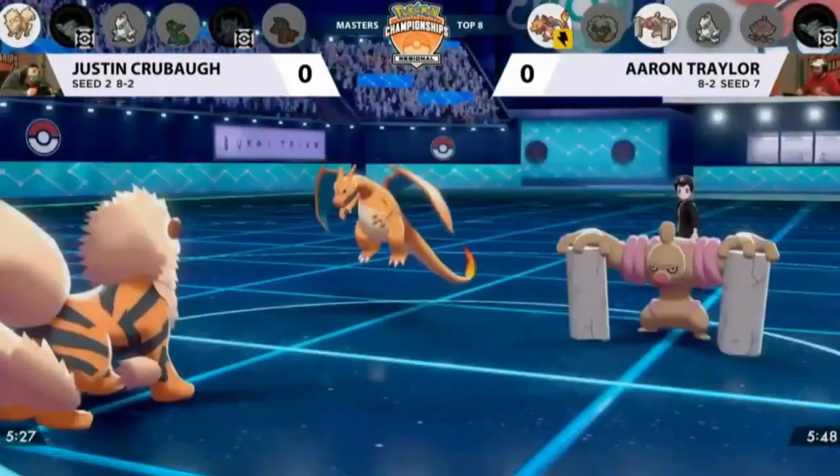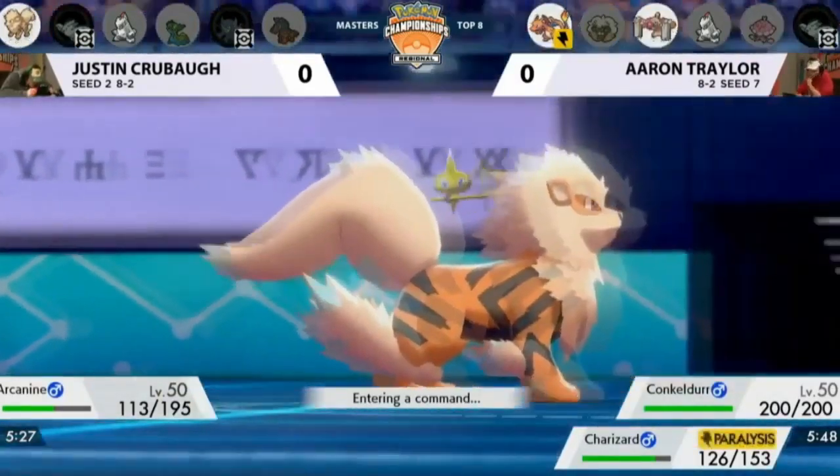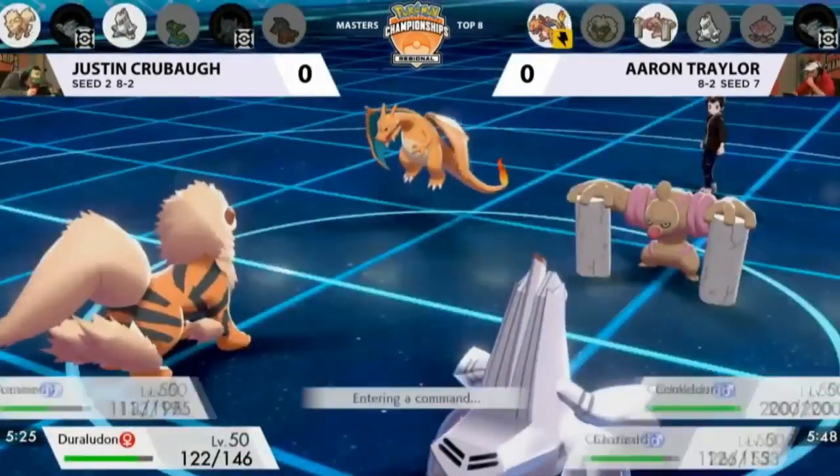Look at how much G-Max Wildfire does — so much damage to the Togekiss each turn. Even though the Rock Slide missed, he still gets the knockout. Now this game is looking really favorable for Conkeldurr, with a number of people noting how it can close out games.